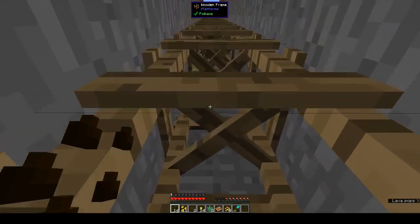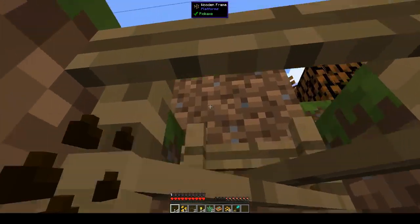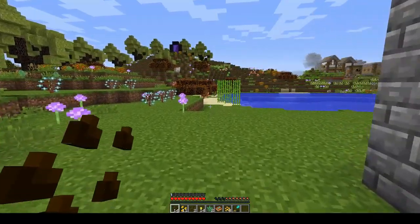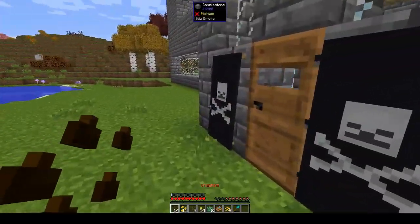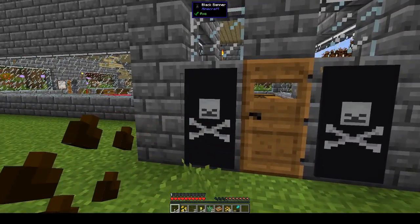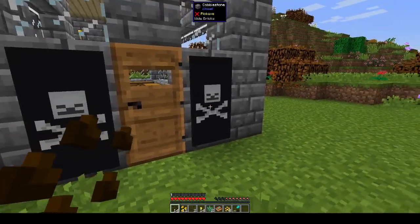I want to make a garden because I've been finding lots of different plants. I should really put a trapdoor on that so I don't fall in. Oh, and when I went exploring I found a pirate ship which is added with the Quark mod I think, and it had these really cool banners, so I've got those.